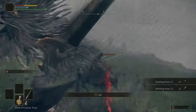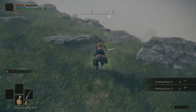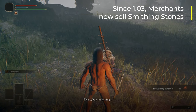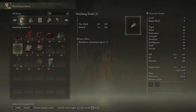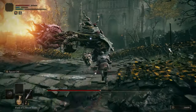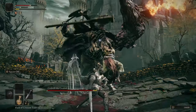Once you have your weapon and the talisman, you're going to want to upgrade your weapon a little bit. You can find a lot of Smithing Stone level 1s, so before you head to Stormveil Castle I recommend upgrading your weapon to at least level 3, which is really easy to do. With your weapon upgraded and the Radagon Soreseal you should be able to take on Margit and Godric.